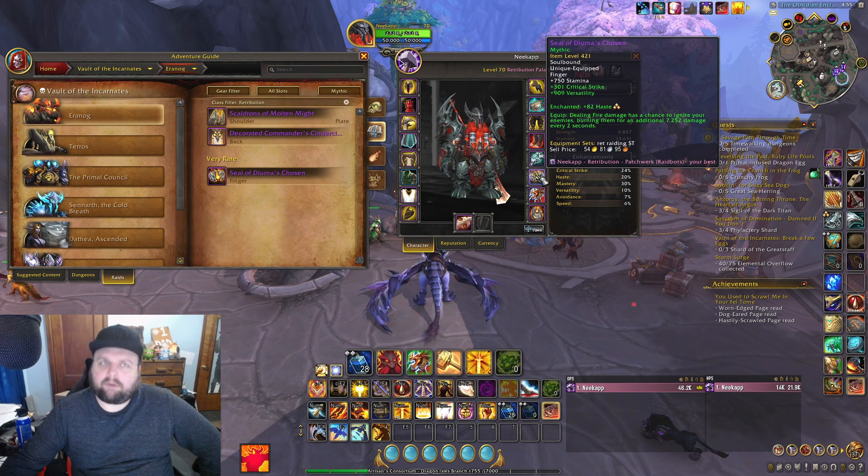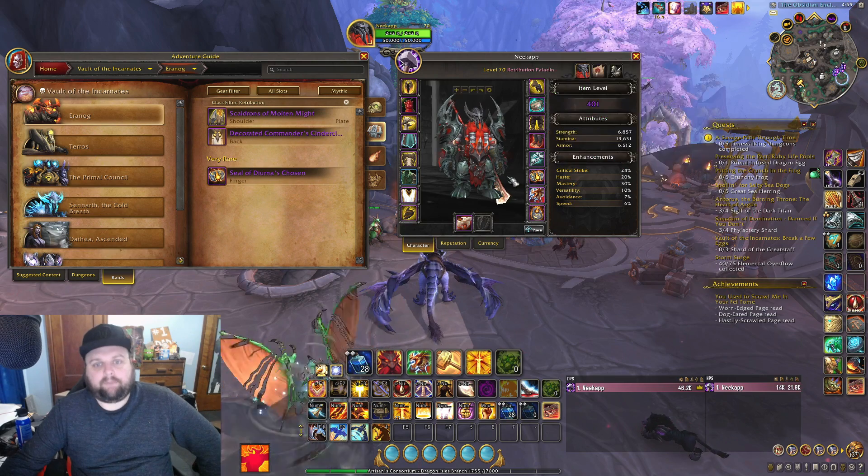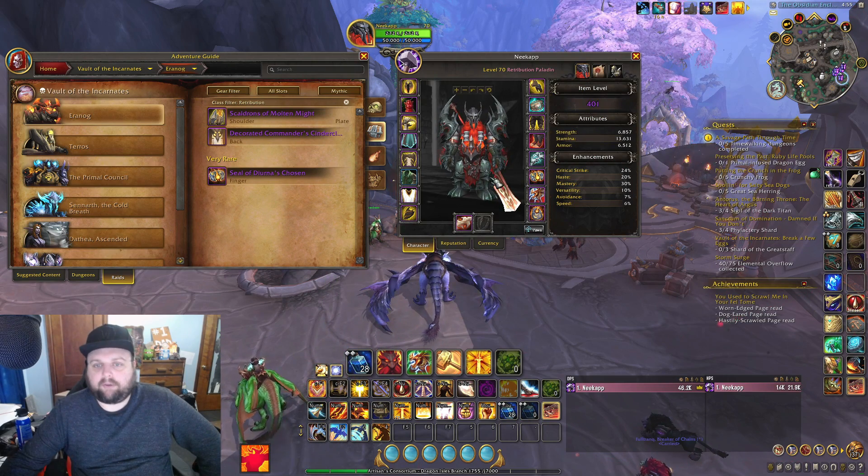It's a 421 ring — I don't think I could get a higher item level ring the way the vault works. It's basically one of the highest item level things I could ever get for a ring slot. It does have an effect on it, though unfortunately we don't do a ton of fire damage as ret.